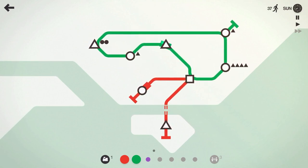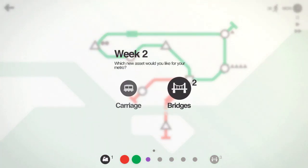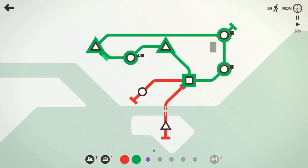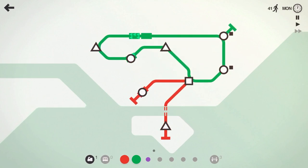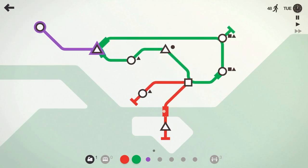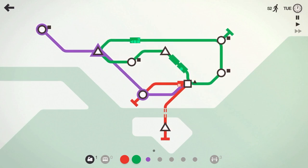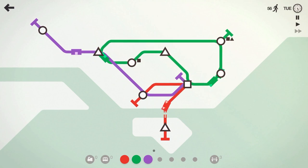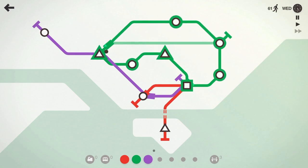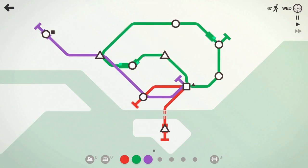It seems to be spawning quite a few triangles. We'll have the green line come over like that and probably get another train on it since it's rather busy. We got three bridges — let's pick up the extra carriage and put it on our green line train. We'll use the purple line to hook up there, then have it come down and hit that square.